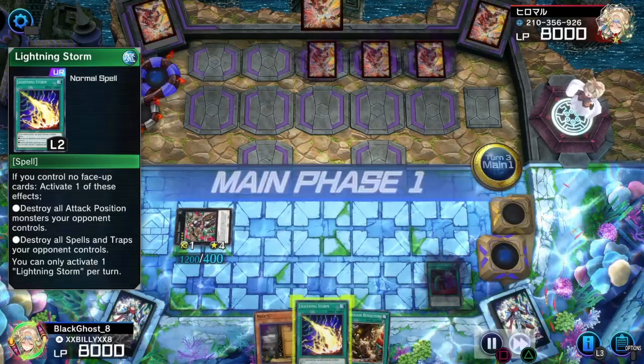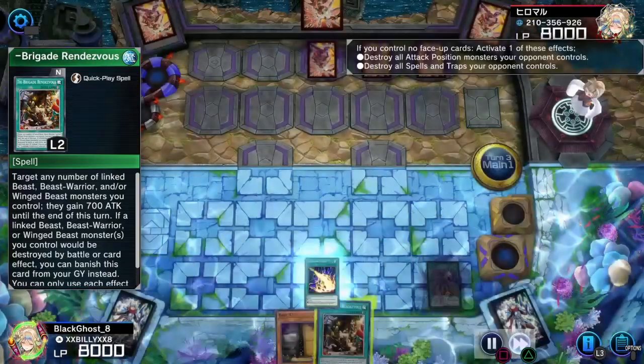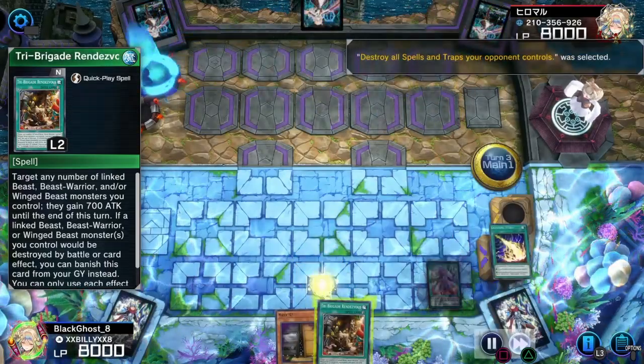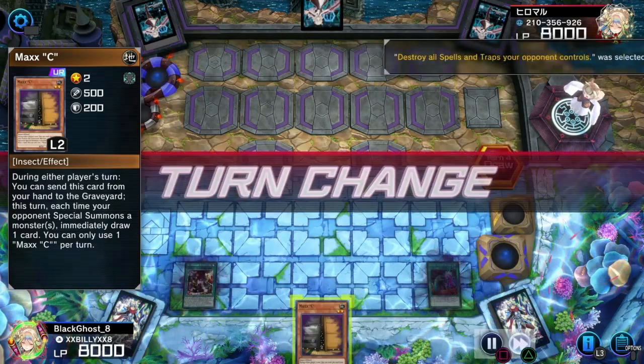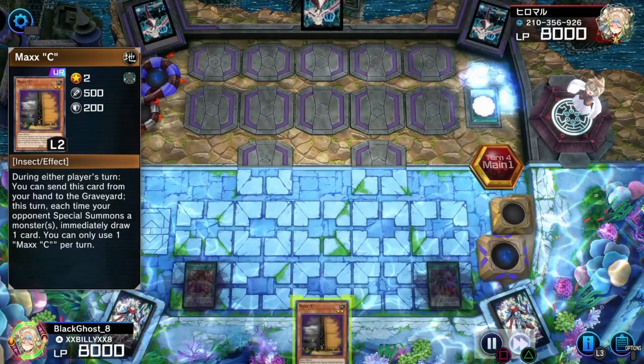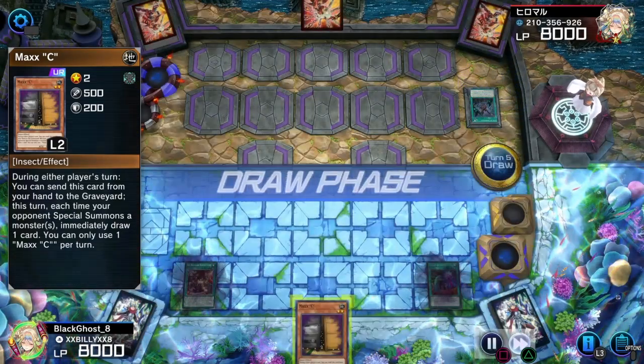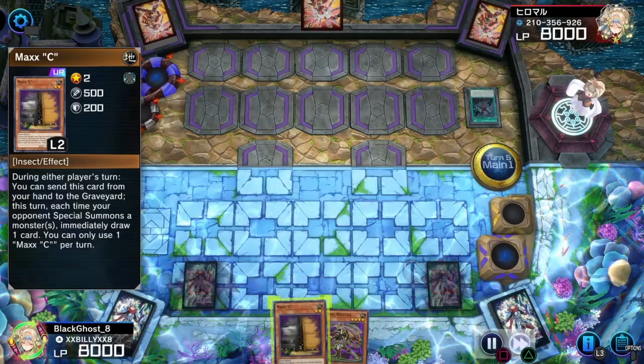That being said, let's hop into this. We're gonna set a Lightning Storm in the back row because we know he's playing Labyrinth — but he doesn't have any Labyrinth cards. All we need is a Zoo, and look — we'll draw a Zoo.